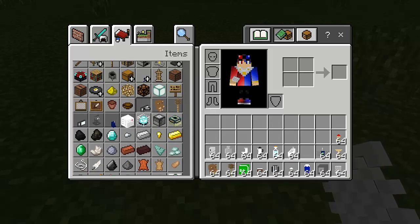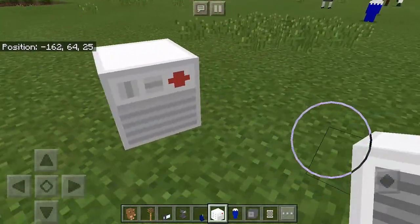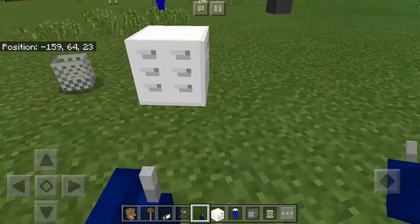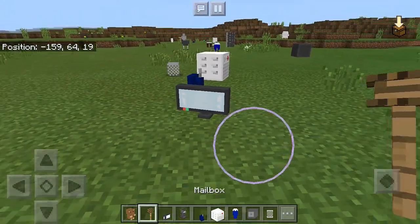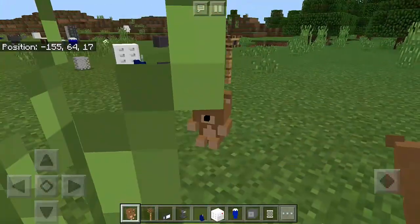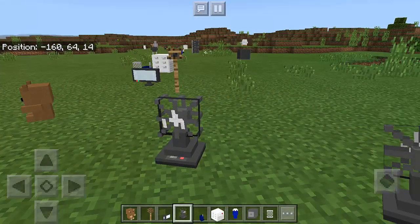In this section we have the teddy bear, the mailbox, flat screen TV — which looks nice — the electric fan, the telephone, and the aircon. The aircon has a red cross like a medical thing but looks nice. The telephone is old-fashioned. The flat screen TV and mailbox look great, and I love the teddy — you can put it on top of your bed.